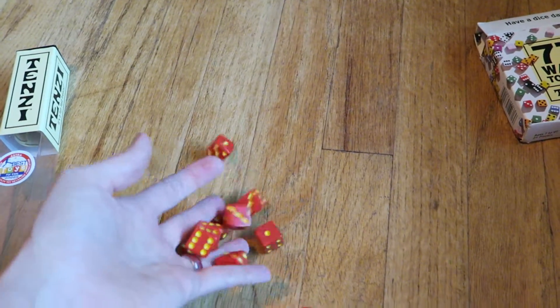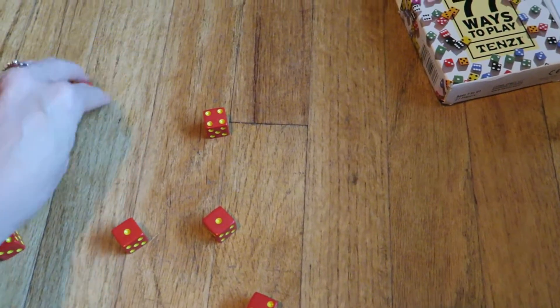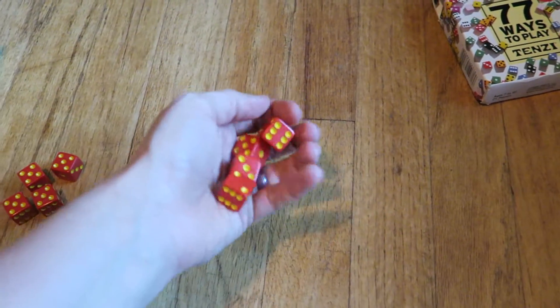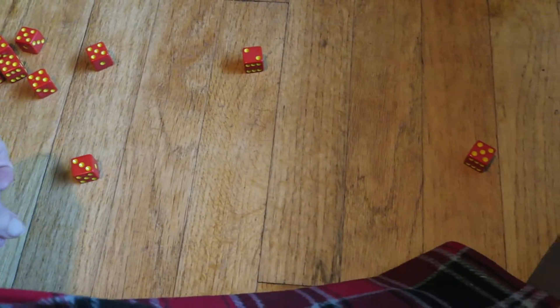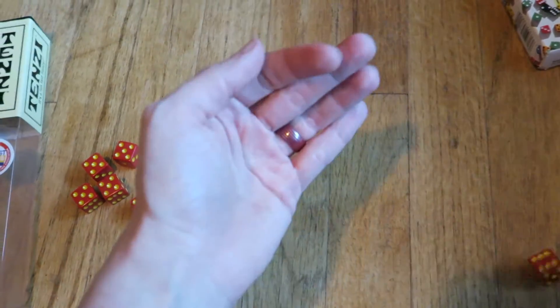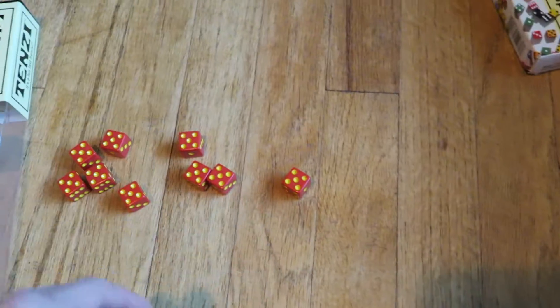So we're going to start — go ahead. Fives are my main number, and Micah is going with fours. We'll see who wins. I'm doing this one-handed. We've got two more left — we'll see if Micah beats me or not. There's another five, just one more to do. Oh, he's doing fives as well. I won — Tenzi!